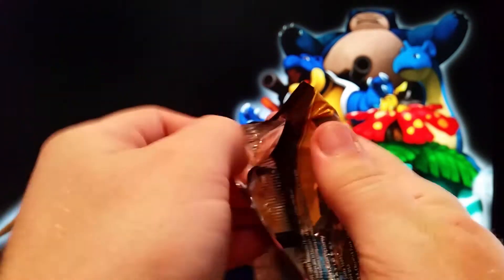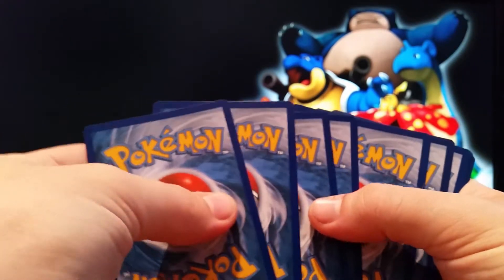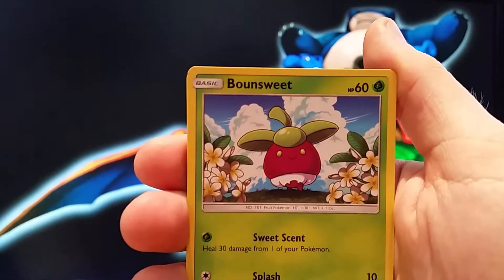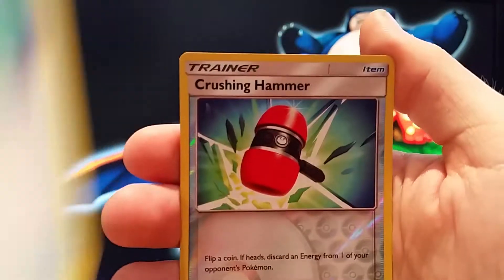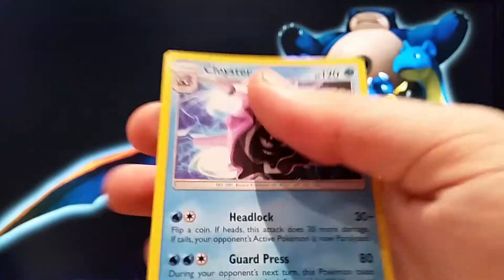Alright, last pack for this part. Wouldn't it be nice to get a GX or something? Got a Drowsy, Cutify, Skarmory, Bound Sweet, Alolan Diglett, Fighting Energy, Dragonair, Poliwhirl, Crushing Hammer, Reverse Crushing Hammer and regular rare Koi Star.